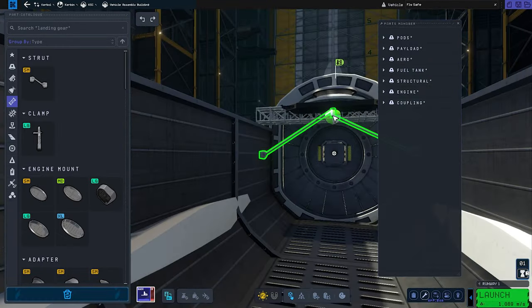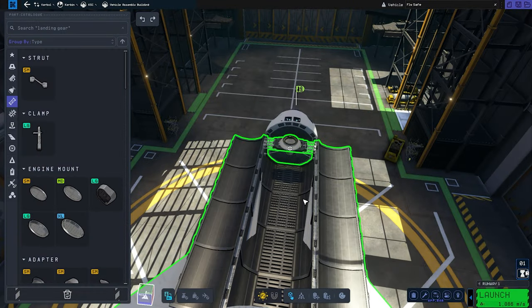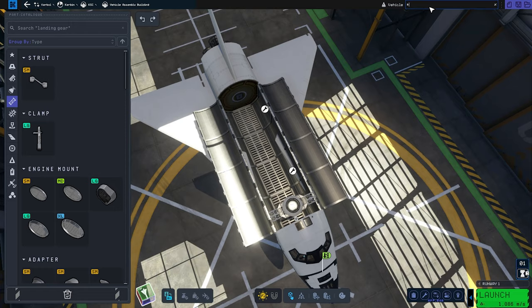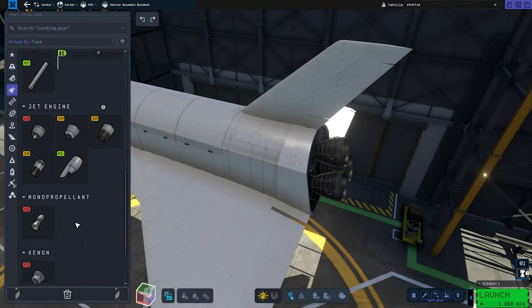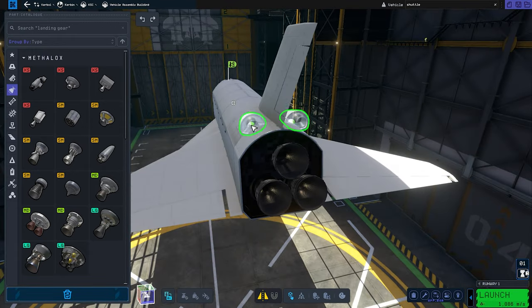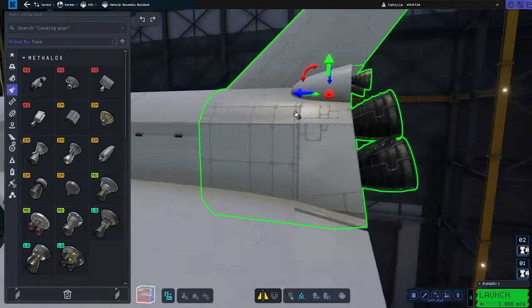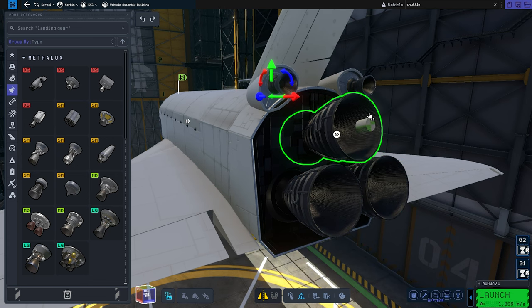I just played back the voiceover and realized that even my accent is bad — hope you can forgive me. I might be getting sick, or that's a lack of sleep. I really tried to get the orbital maneuvering engines right; you can see me experimenting there with different types of fuel tanks. It's just something in me that makes me spend way too much time on details whenever I build a shuttle in KSP 1 or KSP 2.